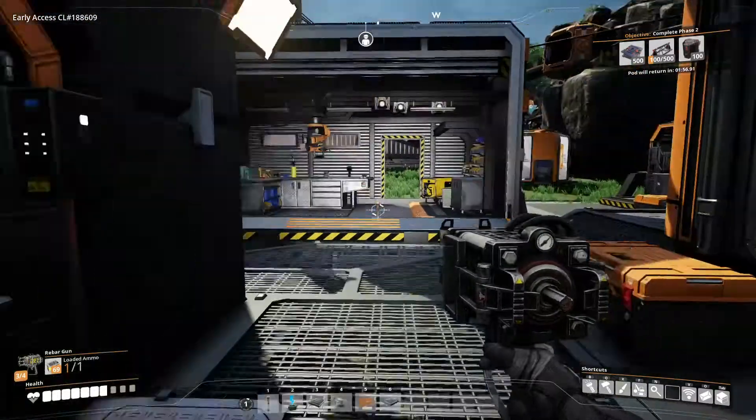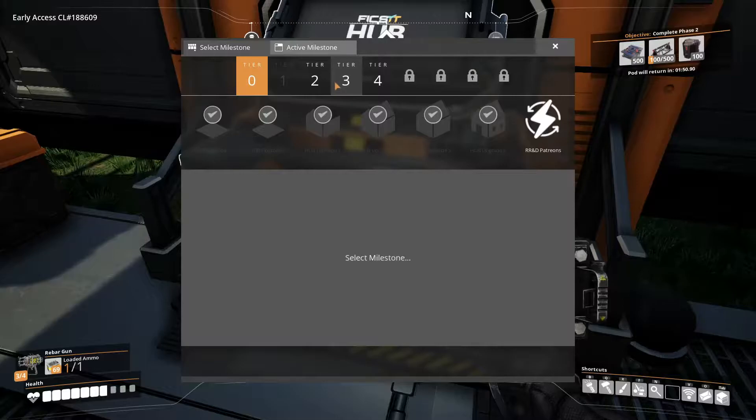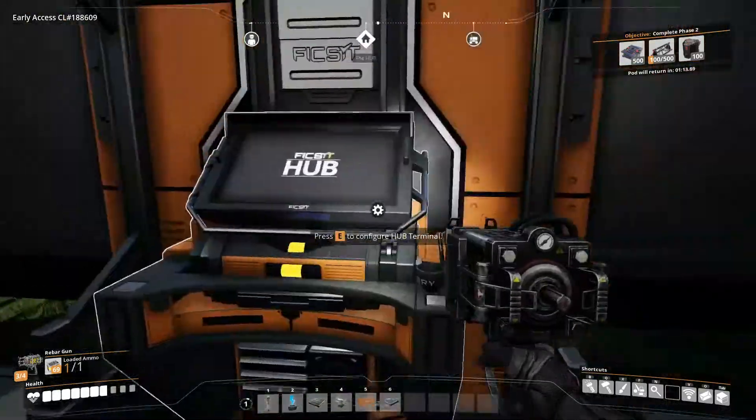So that will unlock platform number two, which has four farming plots. The irrigation module needs to be placed on a farming plot — you actually put that on top. The seed extractor — we can feed the dirt we're bringing over into this machine and it will output seeds. Insert dirt, leaves, and any other natural biomass and it comes out with whatever. We've also got a tree plot, so we can make trees.